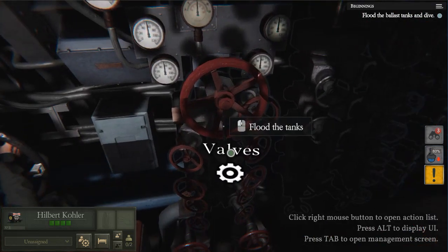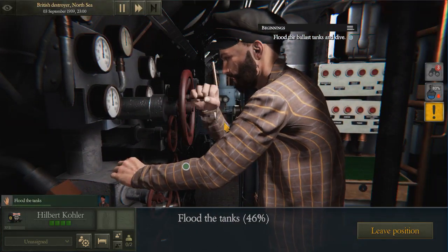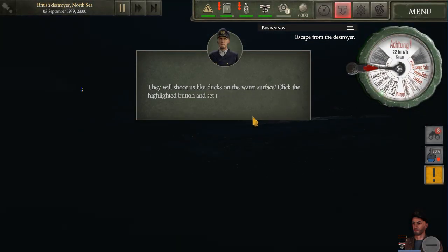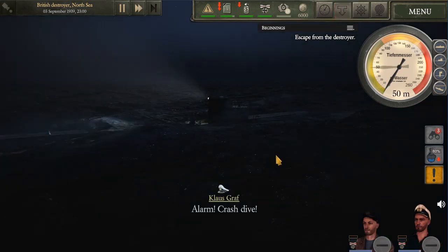Flood the ballasts - let's go to the pier. Flood the tanks - that'll shoot us like a tank into the water. About 50 meters. Alarm! Alarm! Tauchen!